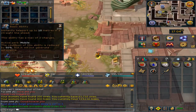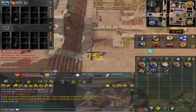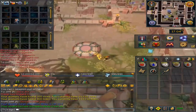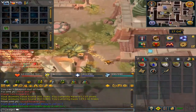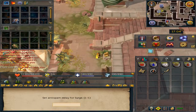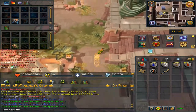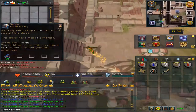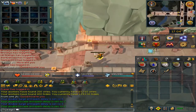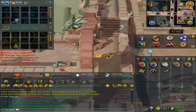Now if I were to surge, as you can see I'm clicking on it, and it happens with a little delay. Now if I set it to five, you will notice a greater delay. As you see, I'm clicking on it and it does nothing. That is what the attune movement does — you can set it from one through five, and it's independent per ability.